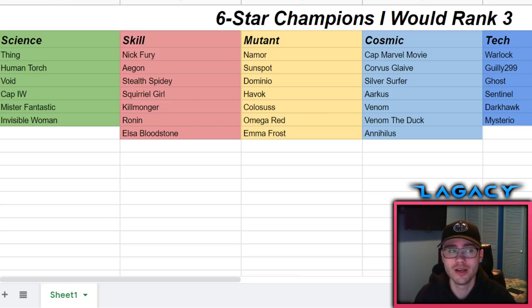Sunspot still makes number two because he is still a beast and he's got the prestige. Then we have Domino, who is lacking on prestige but is just such a beast you can justify taking her to rank three. I've seen some crazy stuff with her in alliance war on Path 4 at a 5/65 level - at rank three she would just tear up the alliance war map on offense, or on defense with her dodge mechanics.